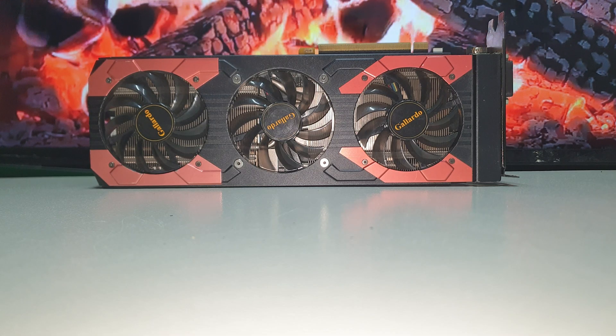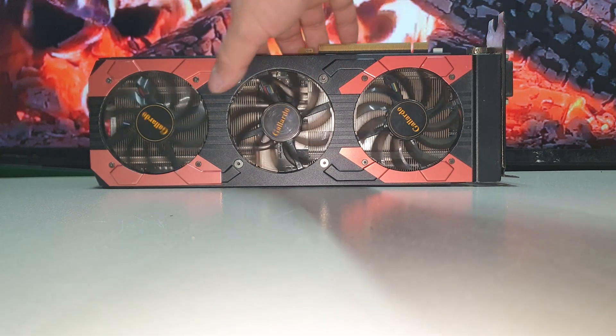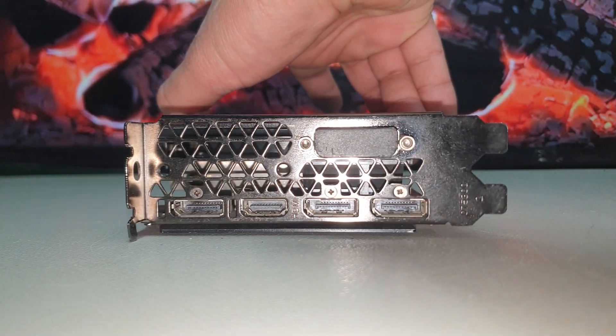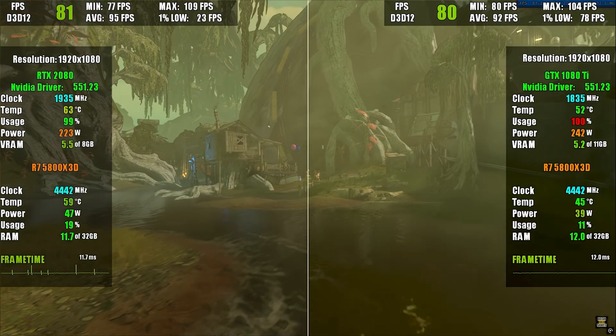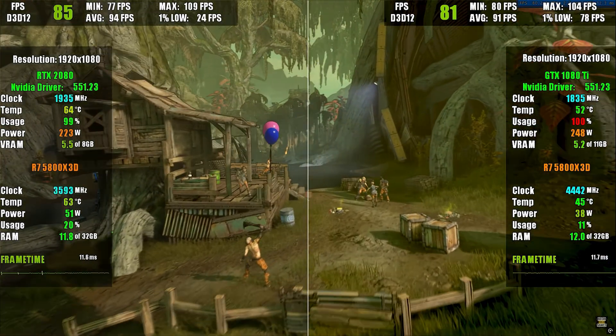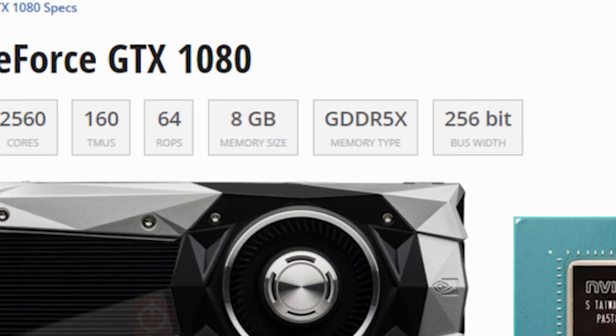Welcome back to Techno Games. The GTX 1080 is hands down one of the best graphics cards in Nvidia's history — whether it's the standard version or the Ti version. Even the flagship of the next generation didn't outperform it by much; it was almost equal in raw power but with a few added features.